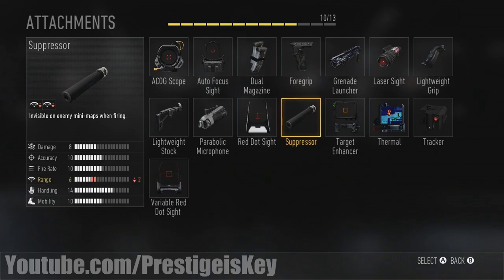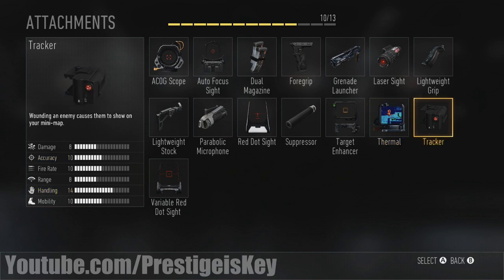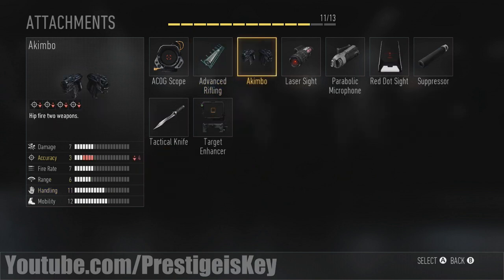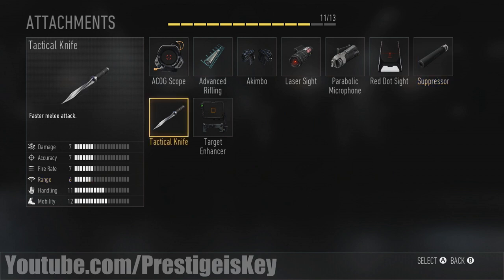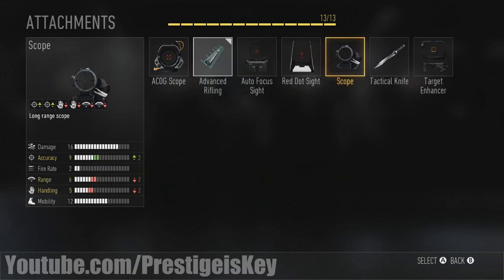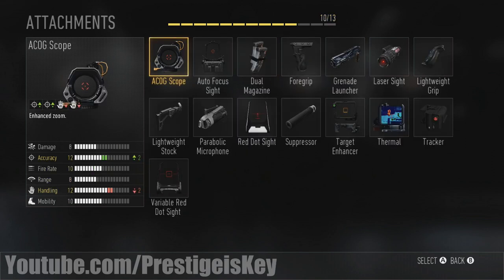Today we're going to be taking a look at the attachments that are in Call of Duty Advanced Warfare. We did not have the ability to use all of the weapons in the game, and I can only imagine that there are a lot more attachments than what we see here today. We had the ability to choose over 20 attachments for varying weapons — submachine guns, assault rifles, heavy weapons, snipers, shotguns — and these are just a few of what you can expect to see for those classes.